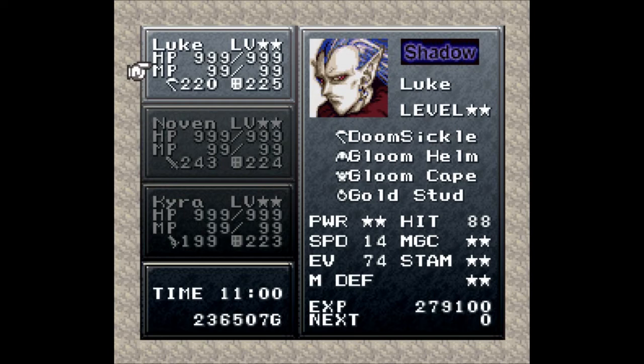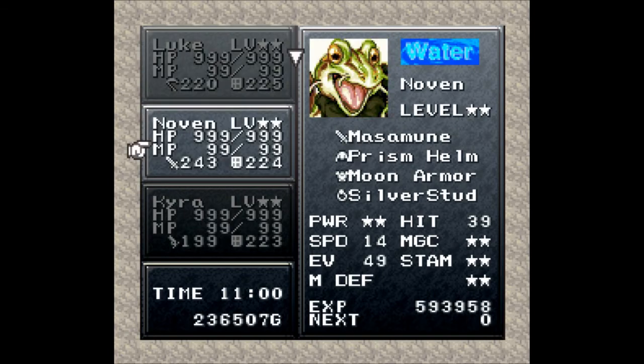The Gold Stud is probably not the best option for him because the fight I'm coming up to — even though it's long — I'll probably be using mega elixirs. It is not an easy fight by any means. I do have his speed up to 14; I gave him one speed tab. The Gloom Cape actually increased his speed up to 13.